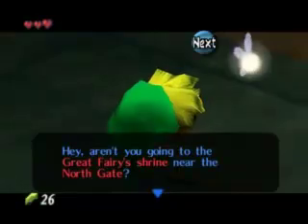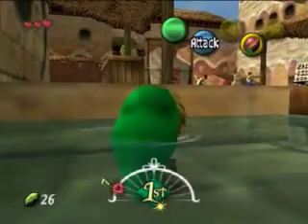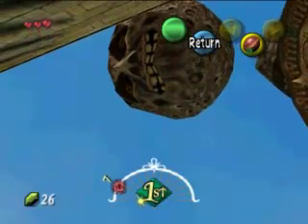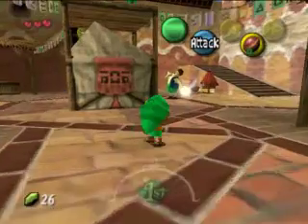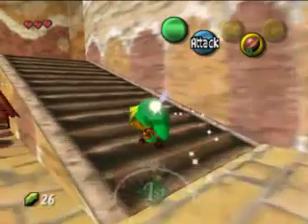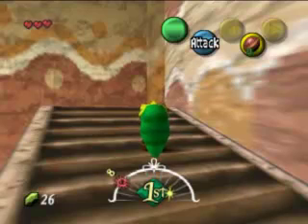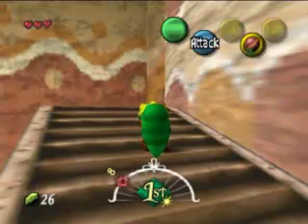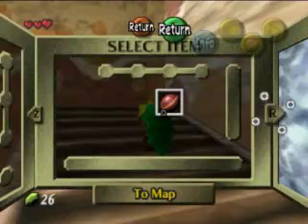I want to go into the Great Fairy Shrine near the North Gate. Look at the timer — the timer on the bottom shows you the amount of time you have left. That sun rotates around for each hour. And the moon up there — I'm just going to pause that so I don't waste time, because time moves by very fast.